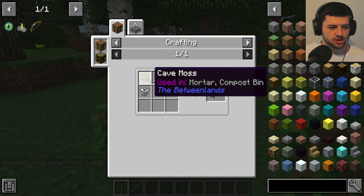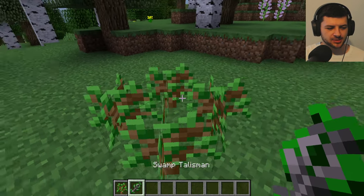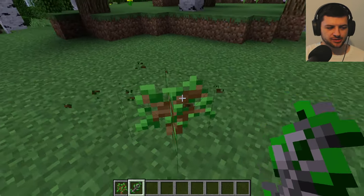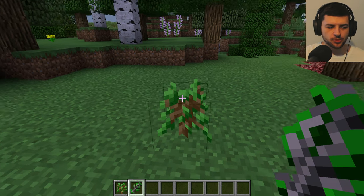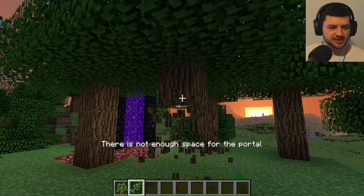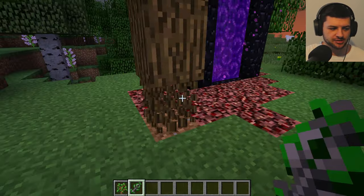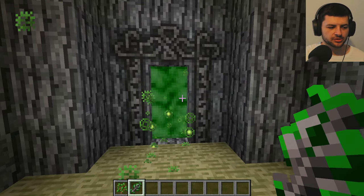The swamp talisman is made up of moss, cave moss, and all of these plants, then slimy bones and life crystals. This swamp talisman we're going to use to right-click on a sapling. The portal tree itself, which we create with this swamp talisman, also needs space - so let me clear this area. It's made by right-clicking with the swamp talisman on a sapling.